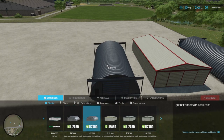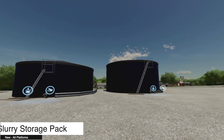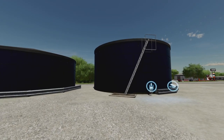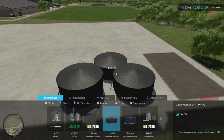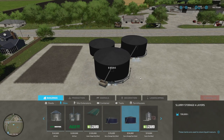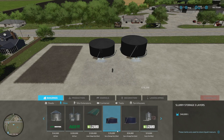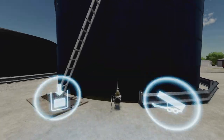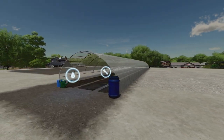We also have the Slurry Storage from Dutch Modding Ink — three layers on the left and a four layer version on the right. Easy to find in silos. The three-layer version holds 540,000 liters and the four-layer holds 730,000 liters. Prices are 70 grand and 94 grand — not too bad.